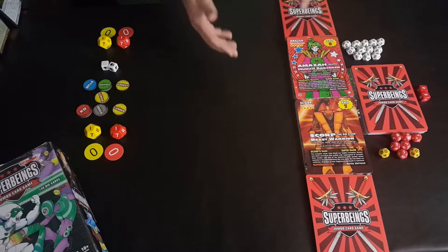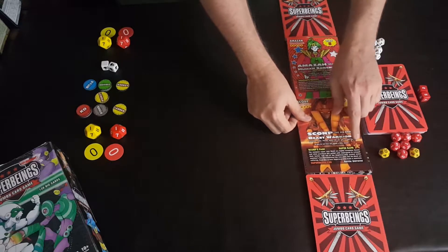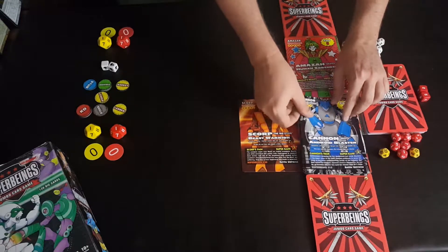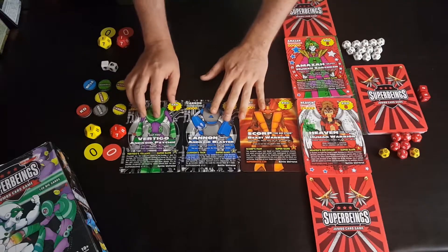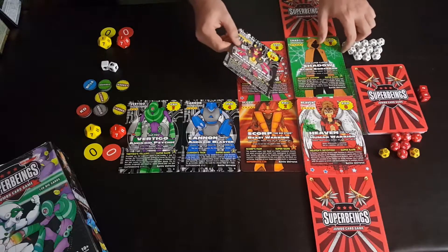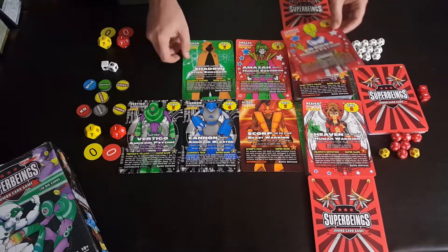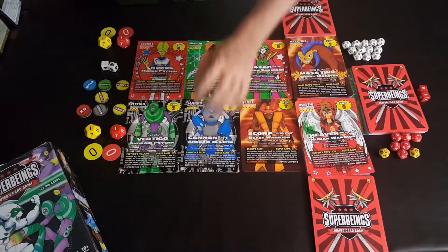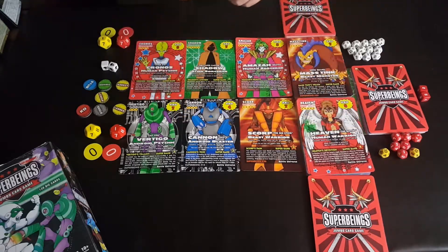For setup, the first thing you need to do is go through the decks. One player starts and you pick cards that have a super rank of three or less - it's randomized. So here's a three, another three, and one more super rank three. On this side you have a super rank of three, but this one says super rank five so it goes to the bottom of the deck. Then super rank two and another super rank three - that sets up your front line.